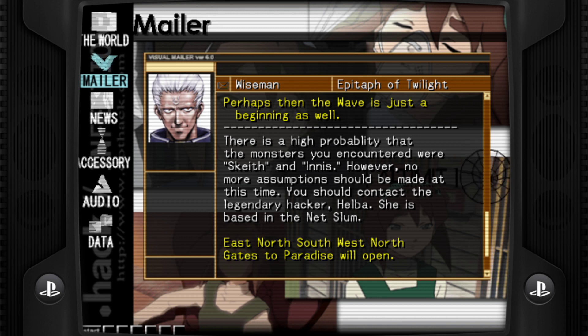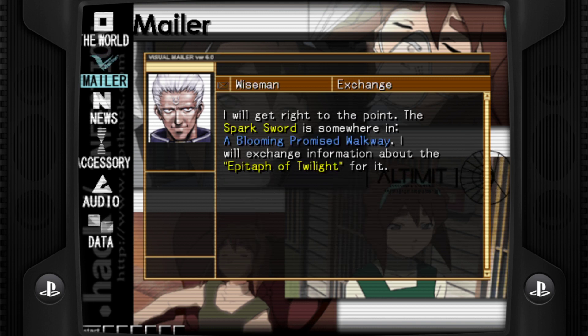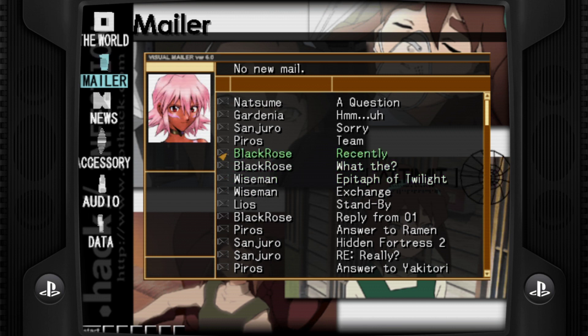At the bottom, it talks about the Net Slum for Helba — that's our next stop. This is going to be a little more interesting. What we need is this series of directions so we can get into the Net Slum. I don't know if we actually need the directions, but it's better to record it now than have to look it up later. So this is the spell to reach the Net Slum.